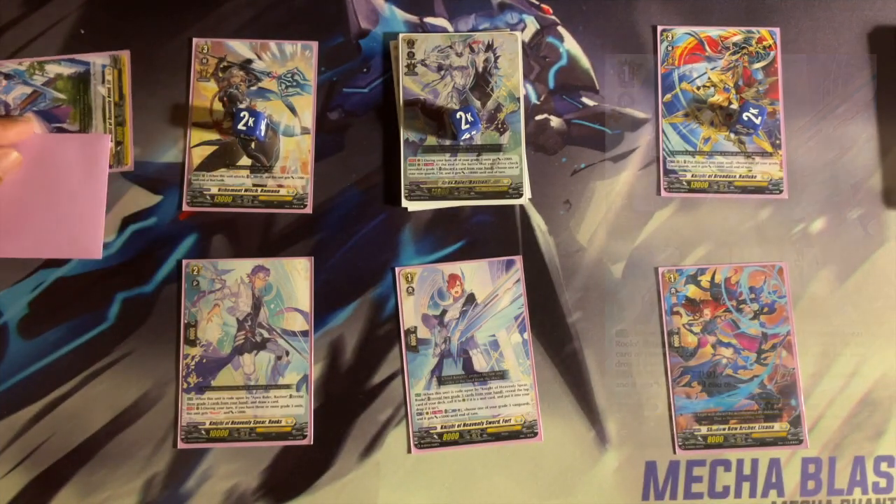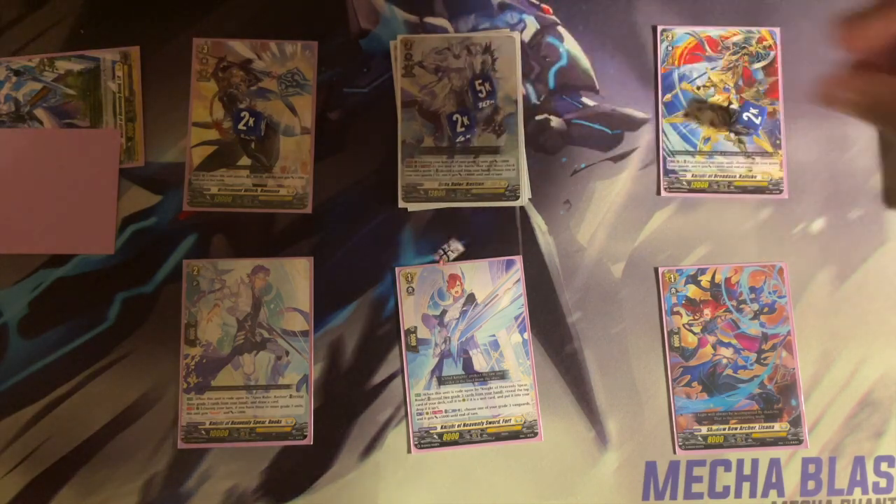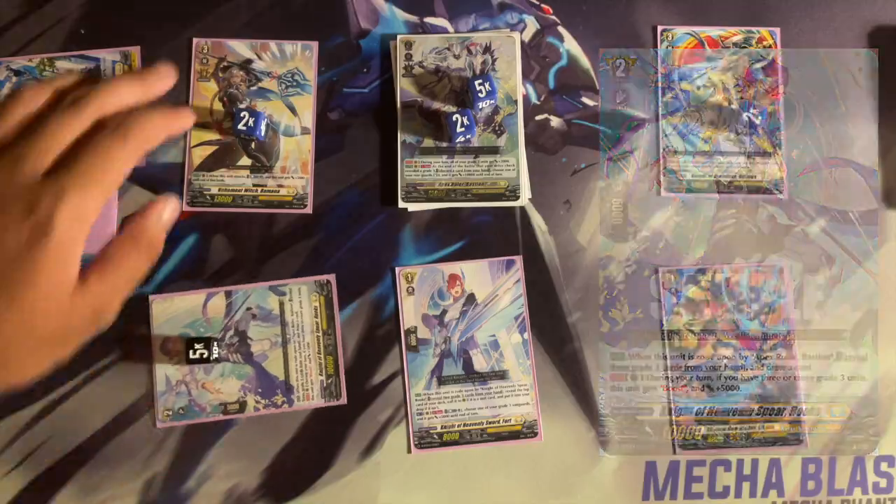Knight of Heavenly Spears Fort and Rooks could help you make numbers for power plays because of their effects to Counter Blast 1 and give your Vanguard 5k, and if you have 3 or more grade 3s, get boost and 5k respectively.